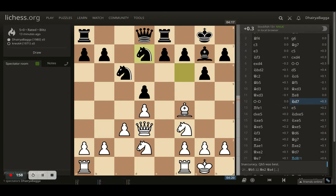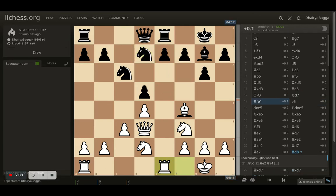I understood that and castled kingside, putting my king to safety. The opponent goes back with the knight to d7, maybe preparing f6 and then e5, which can be a good attack in the center. I centralize my rook onto e1.